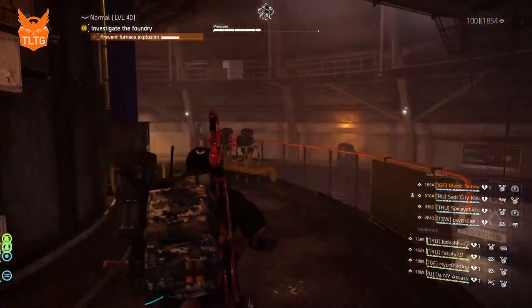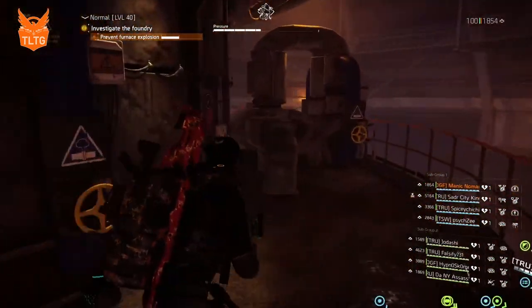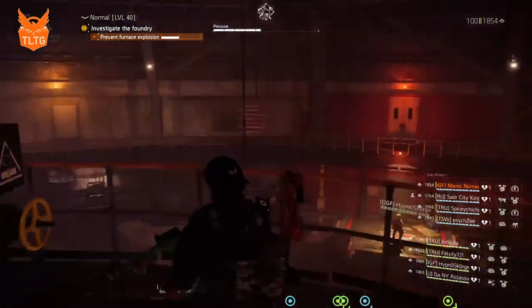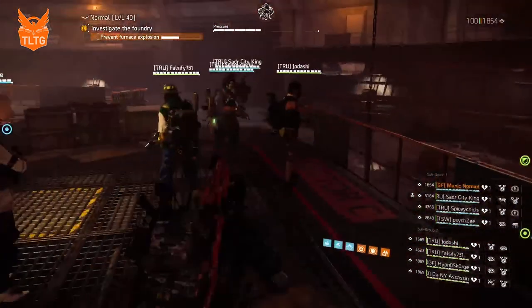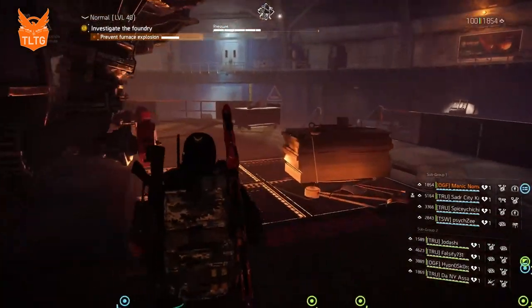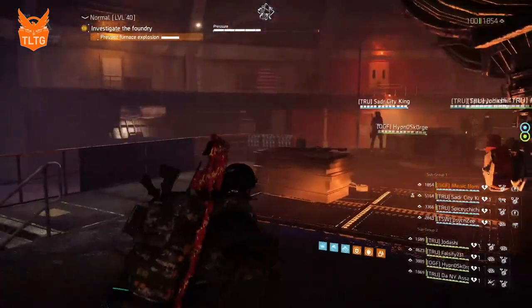There are nine valves to check on the second floor. We will need to interact with the three that have steam coming out. As we're interacting we'll be calling it out — pressing first one, pressing second one. Once we press the third one we will jump down and head to blue and help to damage the boss to put him away.